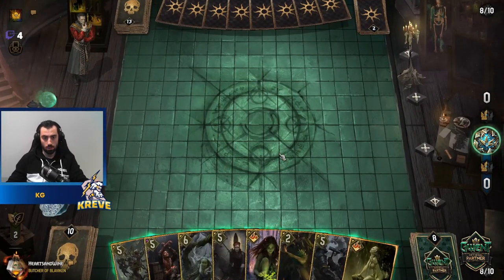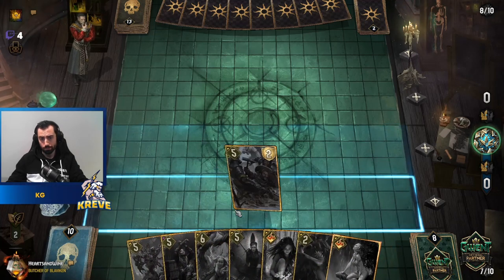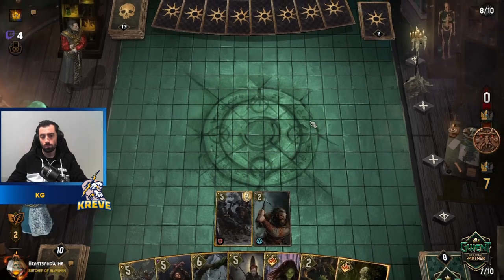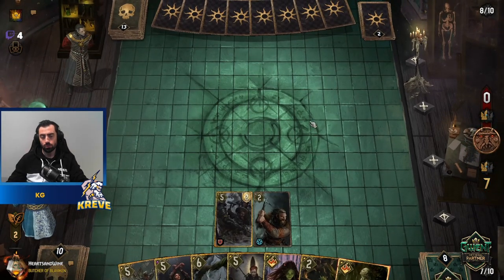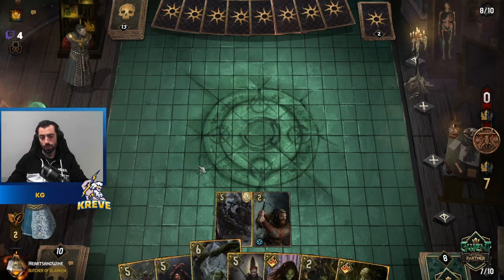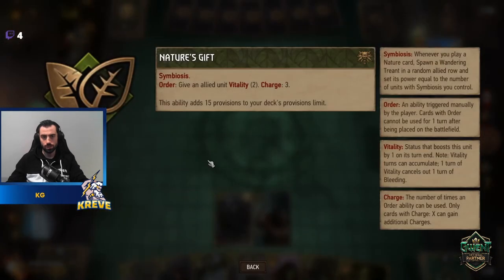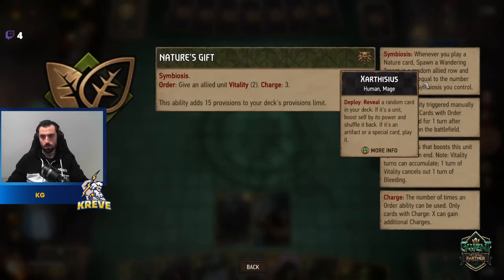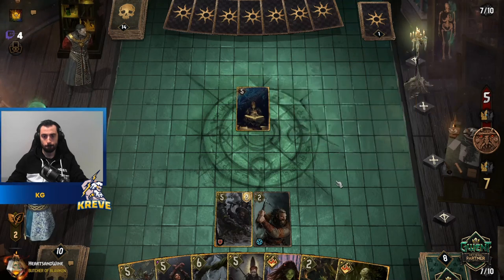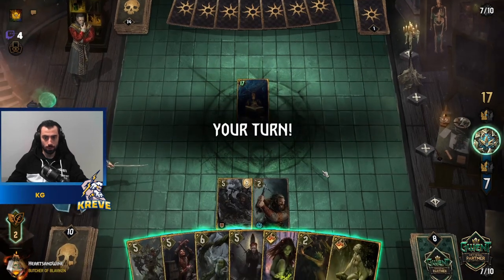We're going to open with the Defender on the ranged row, as I said — just want to stack ranged row. We want to get our Symbiosis units down first and then go ahead and play nature cards, and then we're going to start spawning the Trents in random rows. Yeah, we're getting full value here.